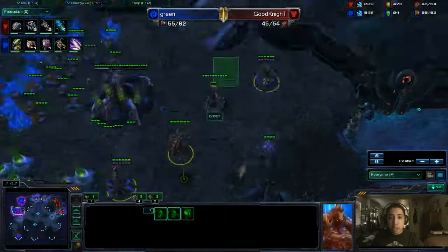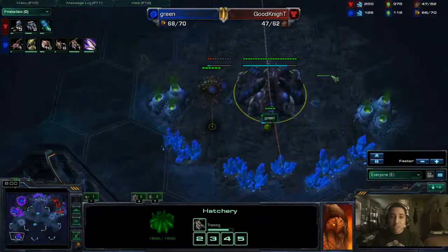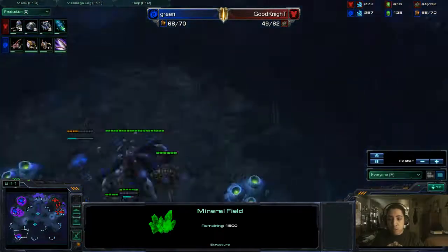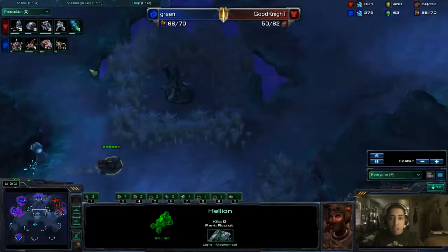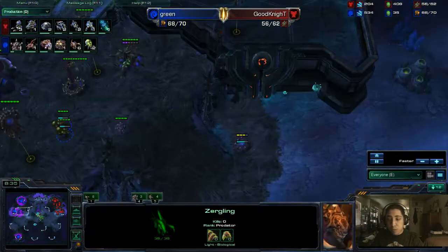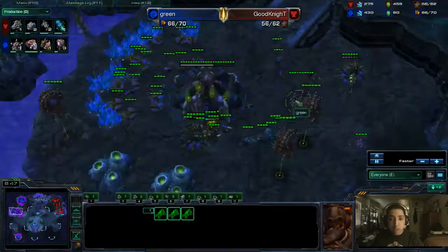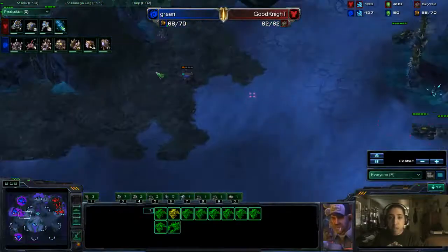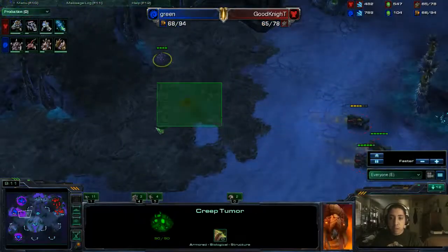The surviving Hellion scouts around but sees no fast third base at the usual location and didn't scout up the additional ramp — so Green might actually get away with this very greedy play. This is the other thing about this map that makes it so unfavorable for Zergs half the time: it's very difficult to take a fast third base against Terran here. A lot of the time you'll end up in a two-base versus two-base situation, which is not something Zerg likes. Zerg is very comfortable when ahead in bases. The Zerglings on the map were able to snipe one Creep Tumor — Goodnight could have cancelled it, but was a little slow. It does look like our Terran player is getting Stim and a Starport down to produce Medivacs.